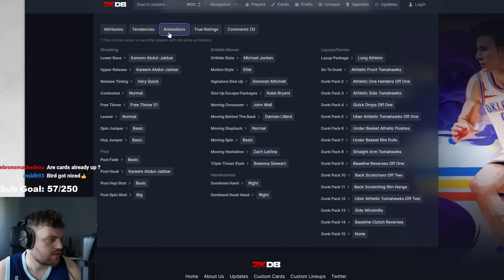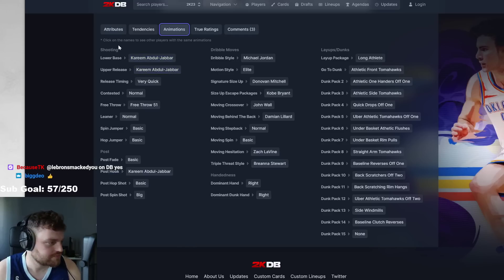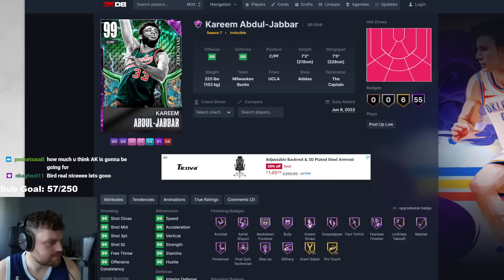Then we got Kareem — normal leaner, Mitchell size, Kobe escape. I like these sigs and I like the fact he isn't a basic leaner. We're looking at a card that might be as good as Shaq. As far as power forwards go in the game, him, Shaq, and Manu might be top three. He might be absolutely elite. I like him.